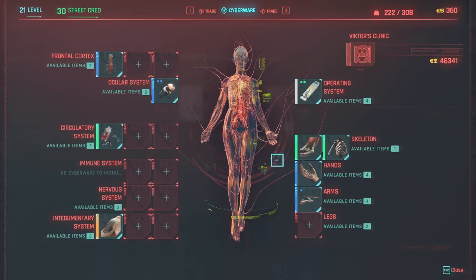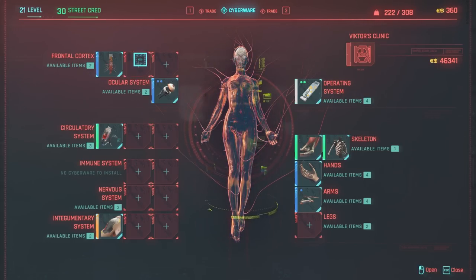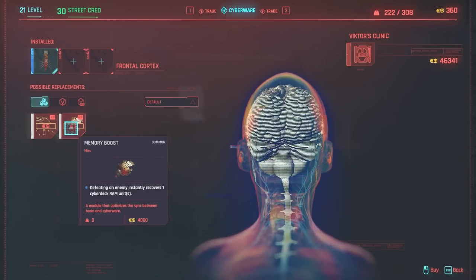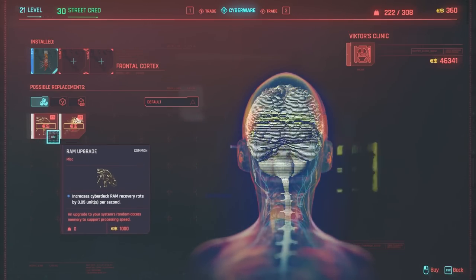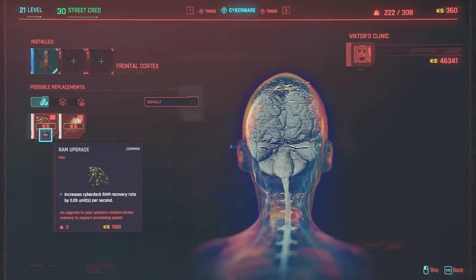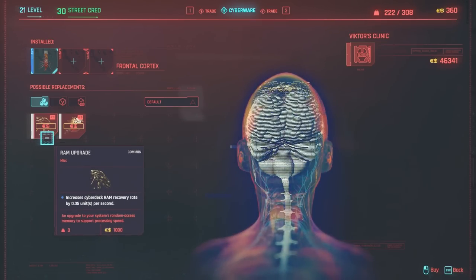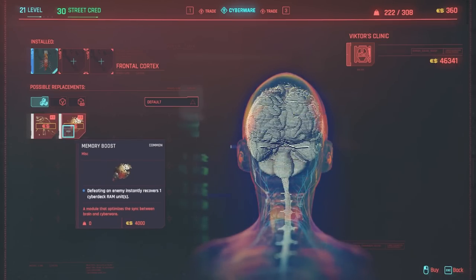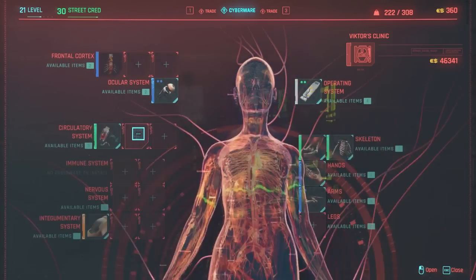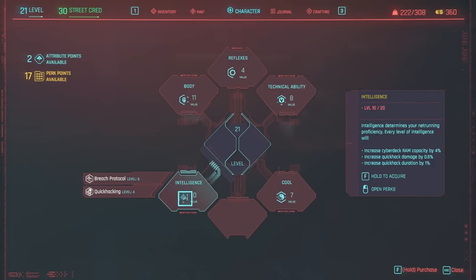Let's talk to Victor. As you can see, it's the same screen but now it shows Victor's clinic and available items. He has two things for sale. The ones highlighted red mean I don't have enough money. Items can also be red because of a requirement — it'll say 'req' — meaning you don't meet the stat requirements, like needing 10 intelligence or something like that.